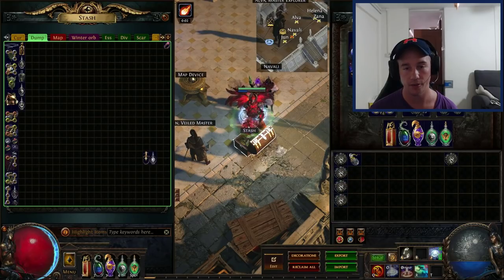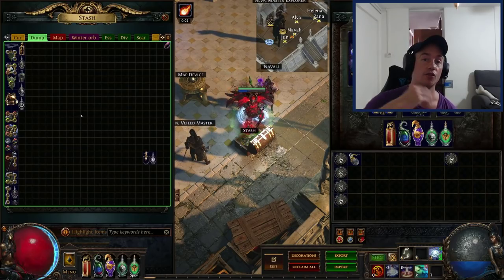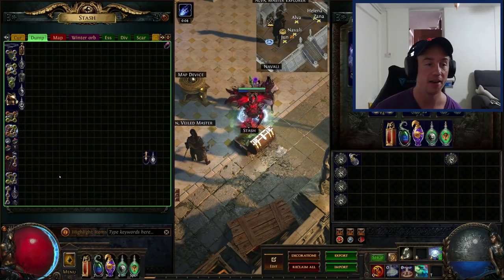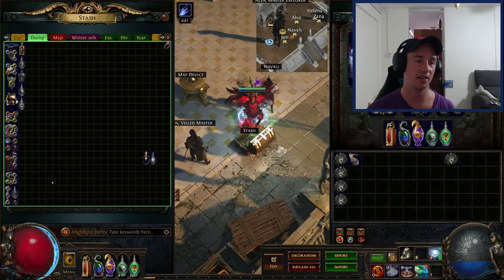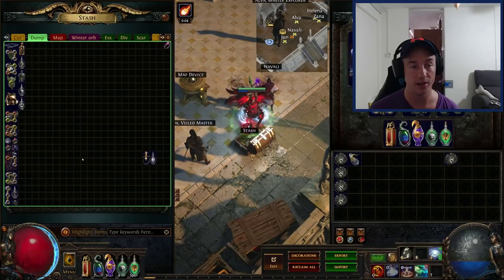I always put in a new map, then run to my stash tab to make sure I put in all the items so I have free space. So I do all my maps in one go without any trading in between. This is to maximize my time — when I'm done with, say, 50 maps, I'll have a bunch of items and a greater overview of which items I can price at the same time. If I do this after every single map, it takes a long time in between each one. But by doing them all together, the currency will already be in stacks and items will be easily priced.